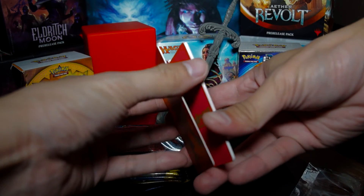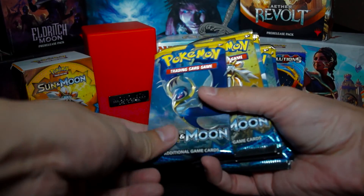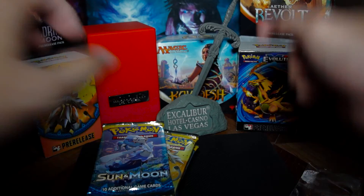Okay, there's the code card and here are the dividers — there's four of them. And of course there are one, two, three, four, five, six, seven, eight packs.